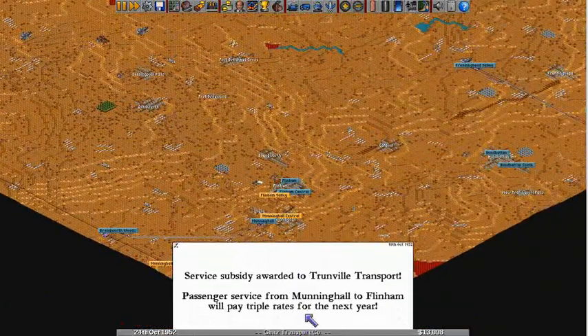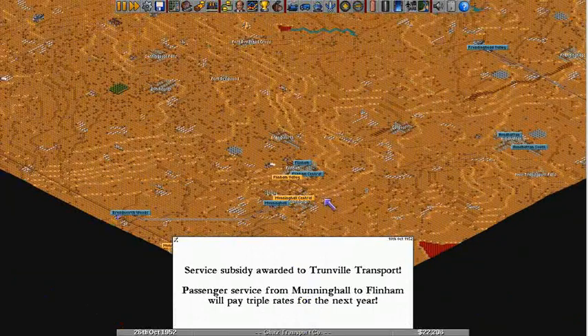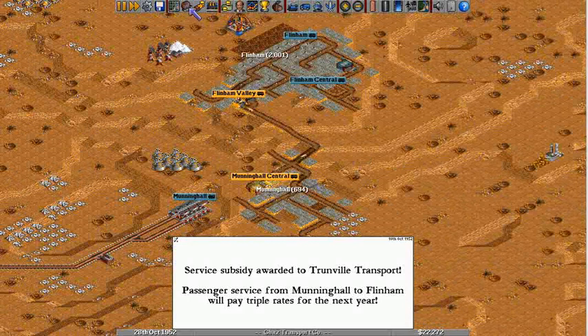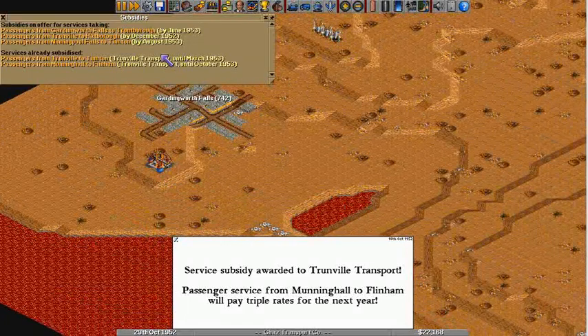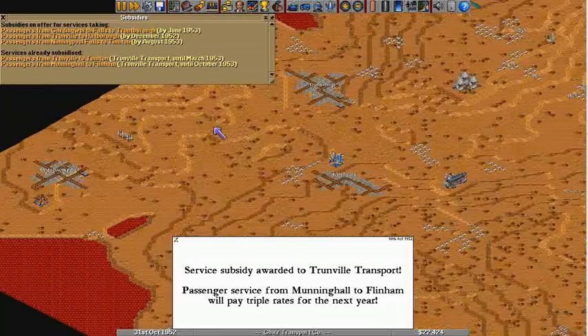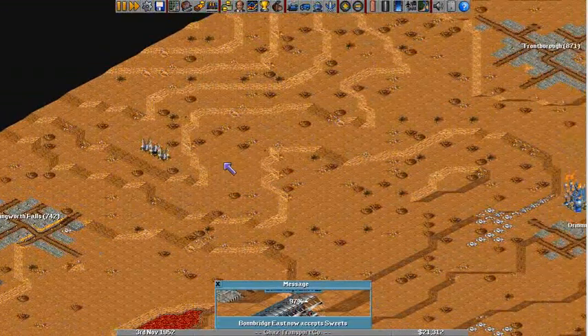Triple rights from Trunville. Passenger from Munning Hall to Flynnhand. Oh man. But I don't want to do these shitty little things. To Trontboro — oh, well that one might be worth it. But I don't have the money for this.